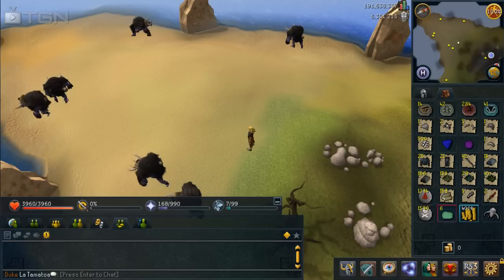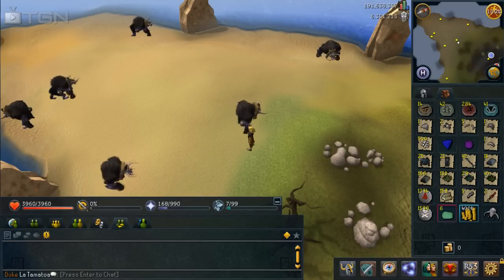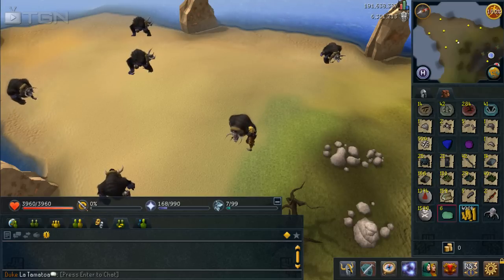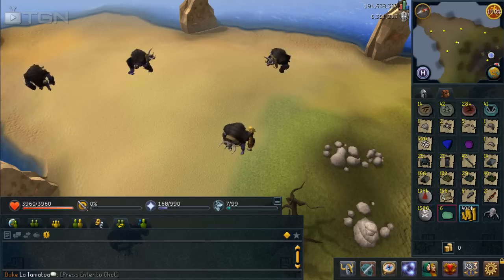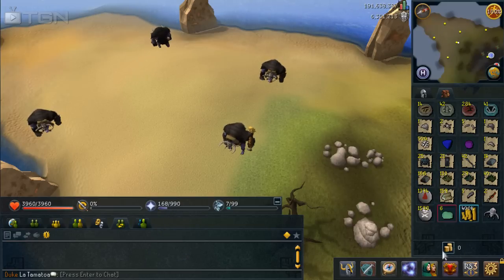Back in the live game now, we have the loot on screen. I did not get the razorback gauntlets — I think they're around 5 or 6 mil at the moment. They were about 30 to 35 mil on the GE at market price, but they quickly went down, partly because melee is not as popular as it used to be and also because they degrade to dust, so not really ideal.